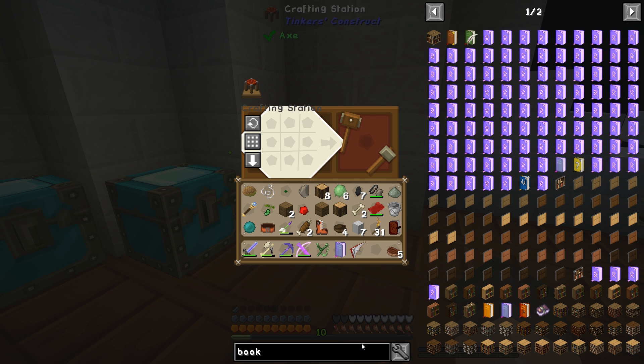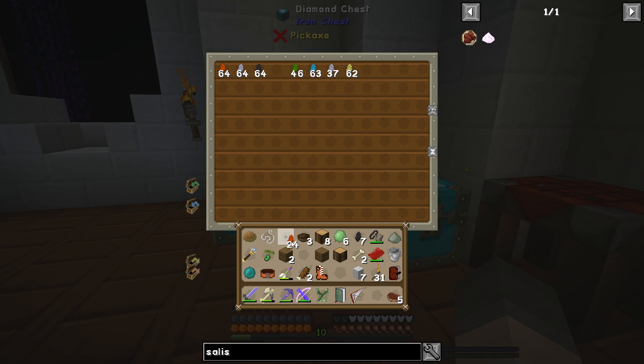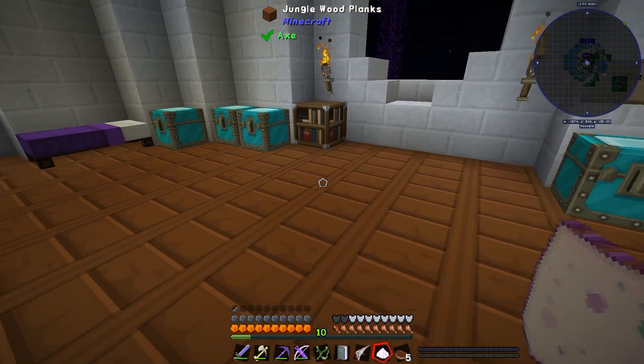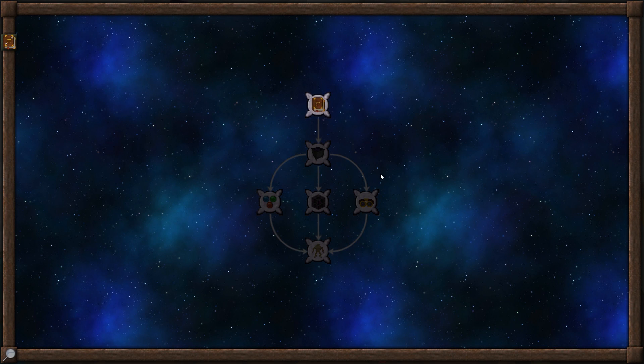Let's look at Salus Mundus and see what the recipe is exactly. We're going to have to combine a flint, a redstone, a bowl, and then three different crystals. We'll go with the ones we've got the most of: fire, ordo, and perditio. We're basically grinding the stuff into a bowl to make Salus Mundus. I've only got one redstone so we'll make one for now. We'll sprinkle it over the bookshelf — la la la — and there we go, we have our Thaumonomicon!